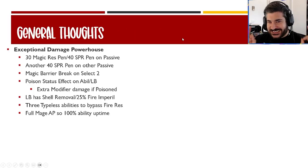To explain the S grade: he's an exceptional damage powerhouse. He has 30 magic res pen and 40 spirit pen on the passive, can go higher before trust-owned passives. He has a magic barrier break on his select-two abilities — barriers won't work against him. He has poison on an ability and his limit break, two different ways to inflict it. One ability gets an extra modifier if the target is poisoned, so it's not only damage over time but increased modifier damage.